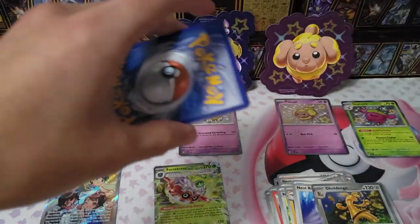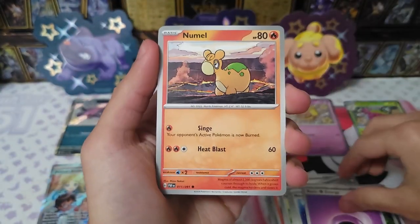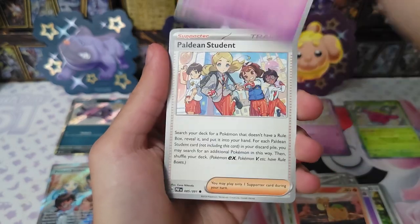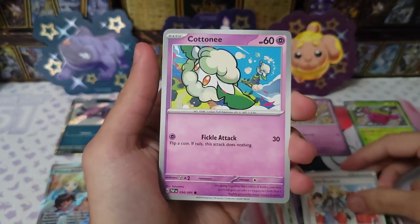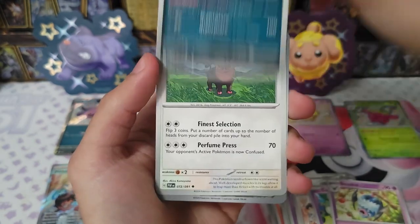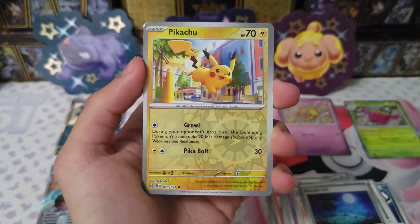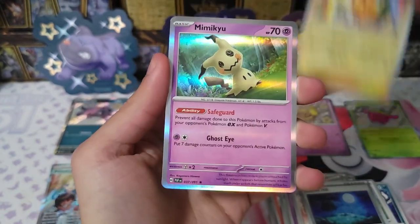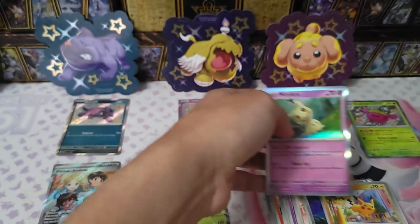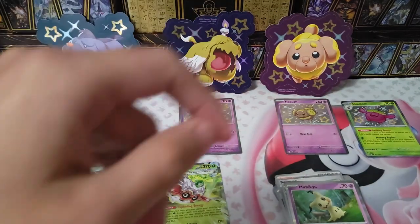Next pack — we have psychic energy, Natu, Paldea Students, Koraidon, Zubat, Gengar, Wugtrio, and a Mimikyu! Very, very nice. My first time seeing that card, I think — and it's crazy because I've opened up at least 120 packs already.